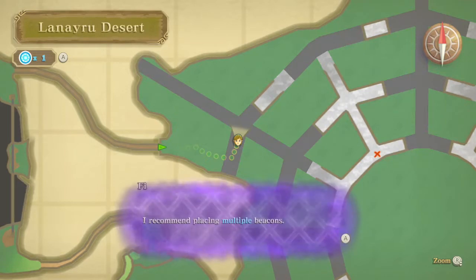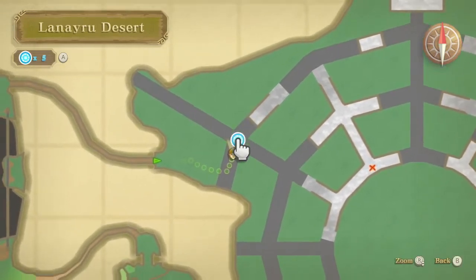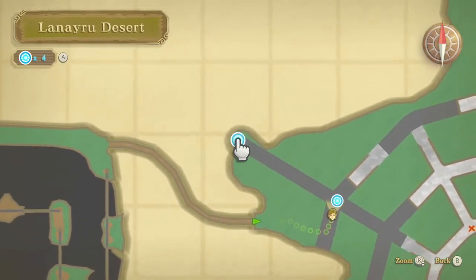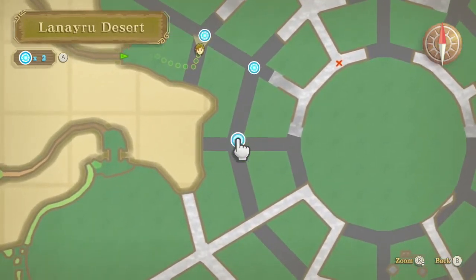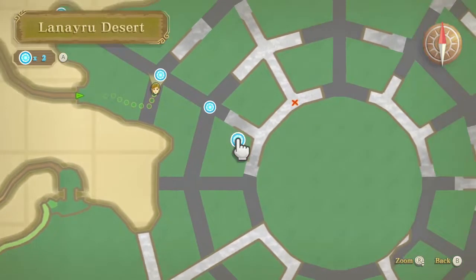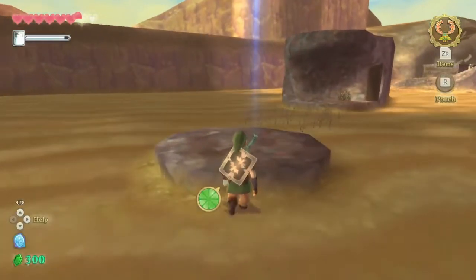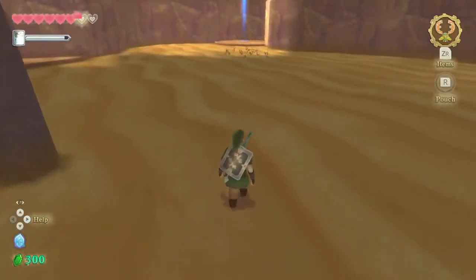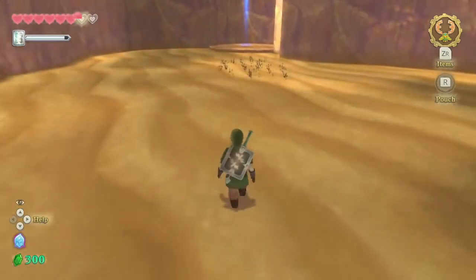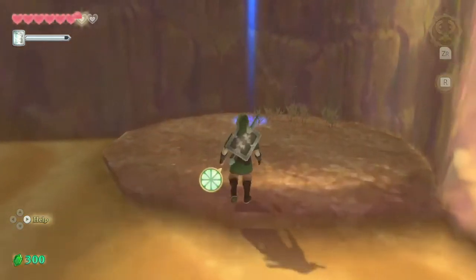Simulations suggest that placing a marker to mark a safe route along these paths before proceeding would significantly reduce risk. I recommend placing multiple beacons. I only have one — oh, you give me five, thank you! Okay, so let's see that crossroad. Oh yeah, that's really all I need to do because it's right here. Wow, that is smart. I will say, that's some smart game design.